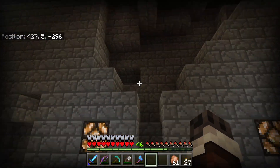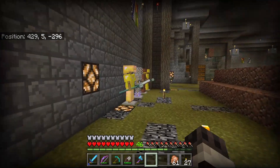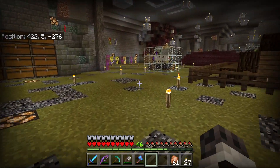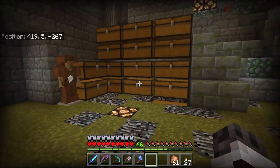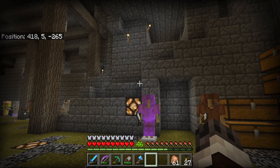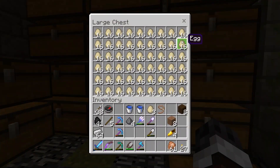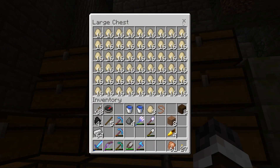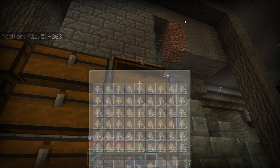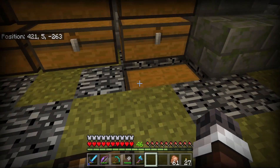A lot of this stuff — when I built this area, I had sections where there were these indentations, and I just kind of left them. It added to the character of the walls. You might be wondering what in the world all these chests are for — they are all full of eggs. I have more eggs than I know what to do. I do have an area on this world where I use eggs as projectiles.